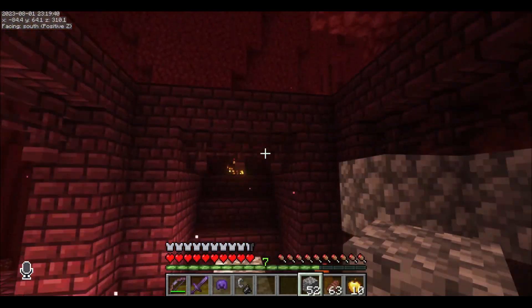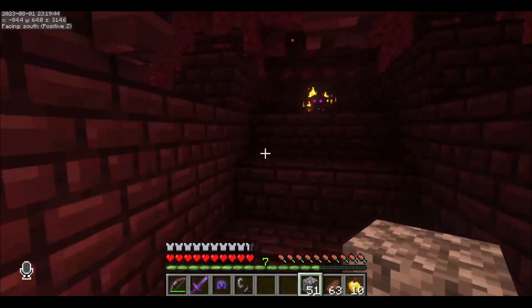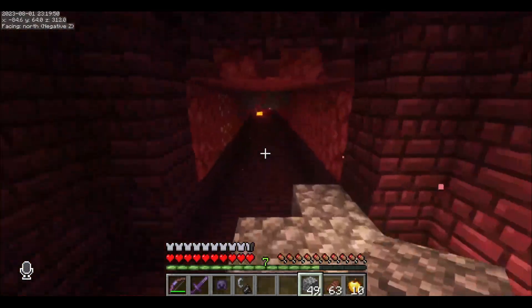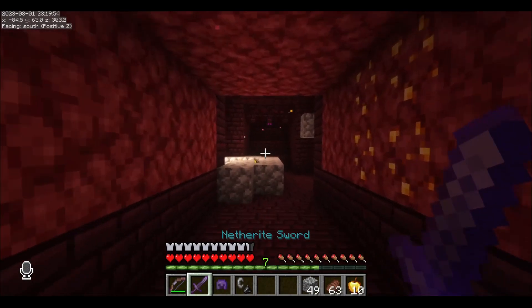Hello everyone and welcome back to another episode of your daily dose. Today we are going to make end crystals. The first ingredient we need is some blaze powder, and to get that we need to kill some blazes and get a blaze rod.